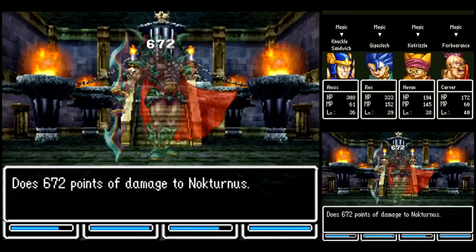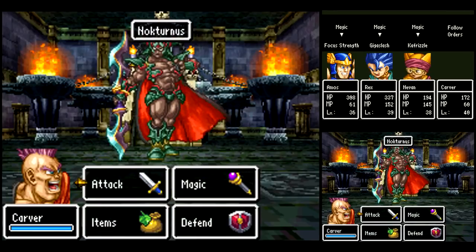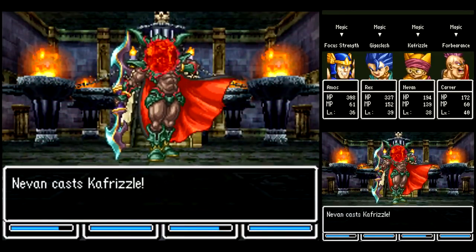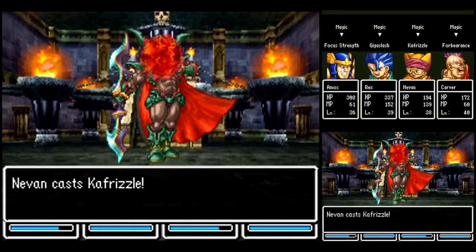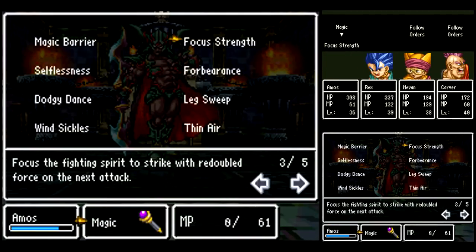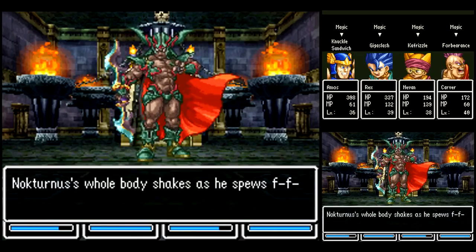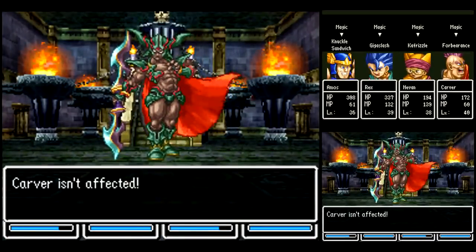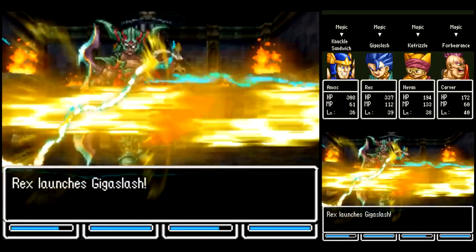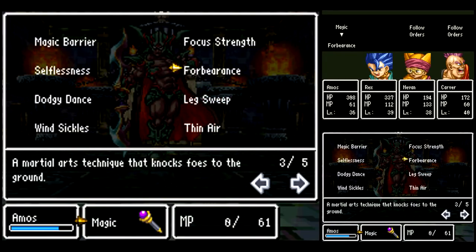You saw him use Cold Breath there — that means he actually went back to Phase 1 relatively quickly, so we got a little lucky. Basically, the way his AI scripts work is: in Phase 1 he'll use C-Zap or Cold Breath, then on the next turn he'll use Wind Sickles or that Jumping Stab Attack, and then on the third turn he'll use Pearly Gates or go to Phase 2. So basically you want to try and keep him in Phase 1 as much as you can, though it's random chance whether he'll use Pearly Gates or stick around.